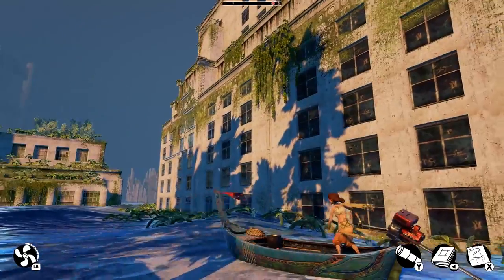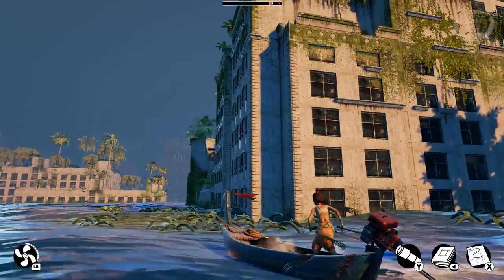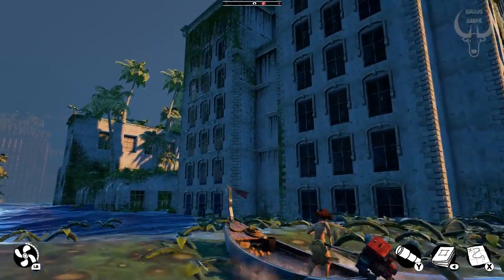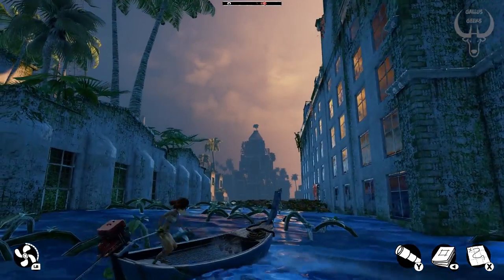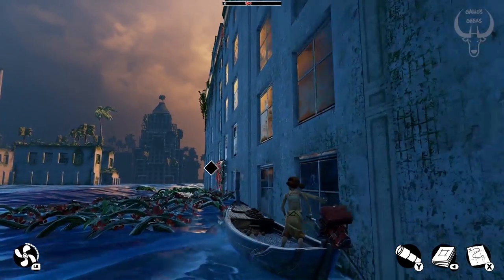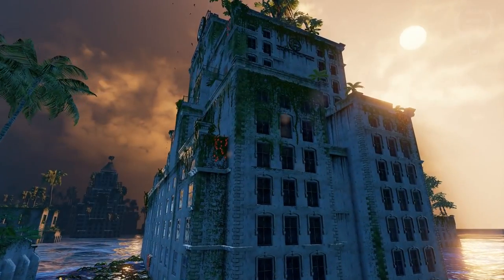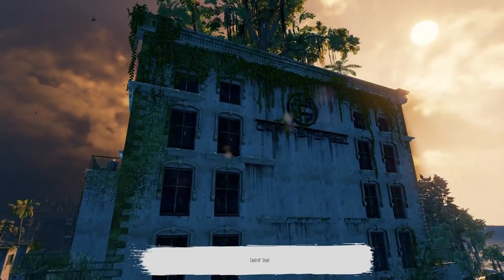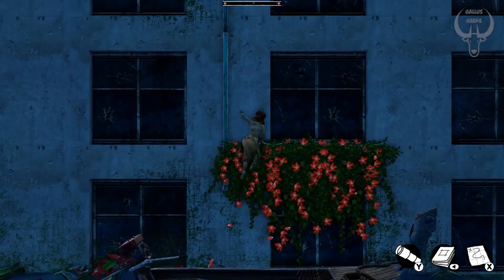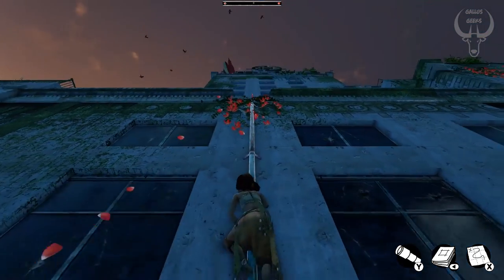Another thing I forgot to mention from last week: we discovered a little bit more about the story of the city. A little bit more mystery was unwrapped — it seems that the storm stirred up something lying at the bottom of the ocean, and that seems to be causing all this green mold infestation. I'm curious to find out more about that.